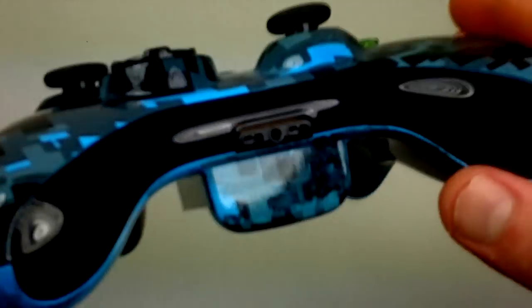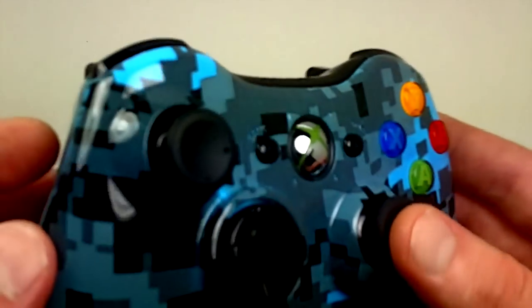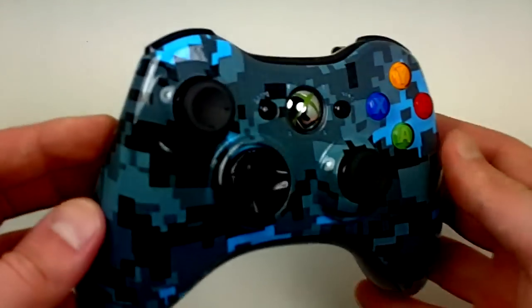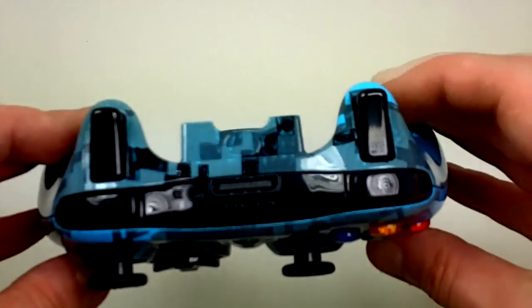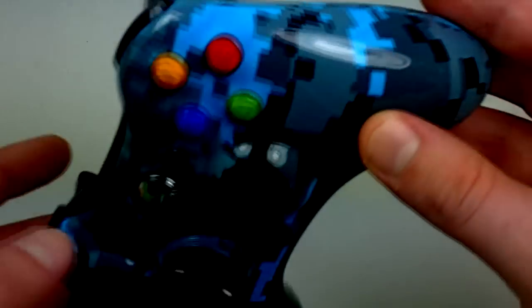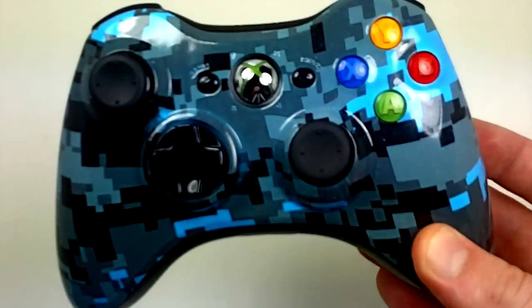You can add anything to this controller. Rapid fire is not standard on this controller but it can be added if you want it. You can also change your LEDs from nine different colors, your thumb sticks and d-pads in 14 different colors. Give us a comment below and let us know what you guys think about this controller — if you'd like to see a different color or different pattern, let us know in the comments.